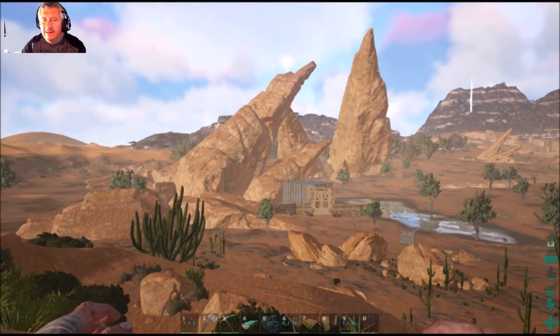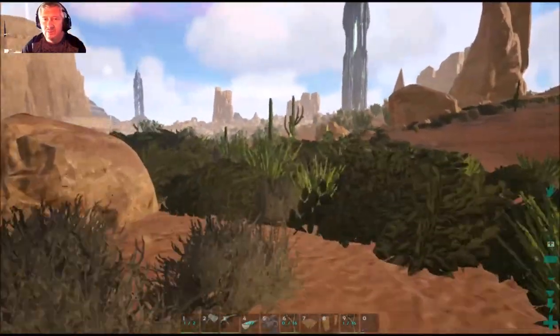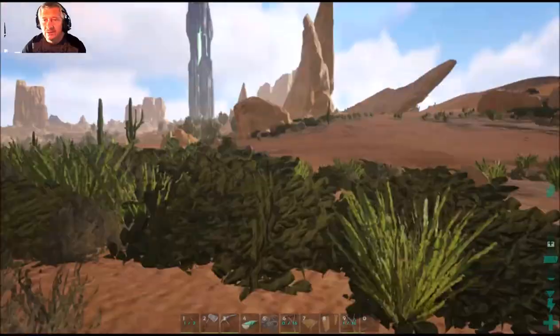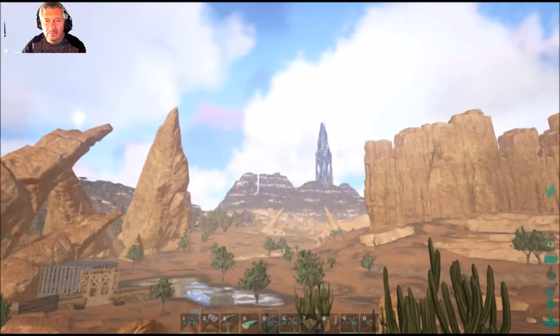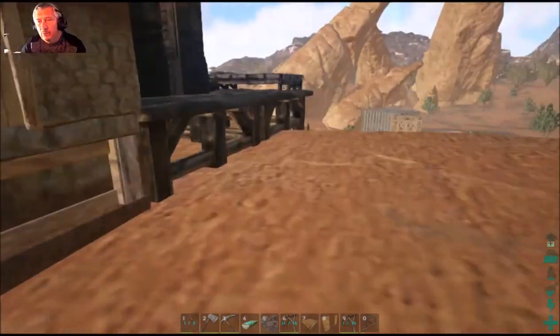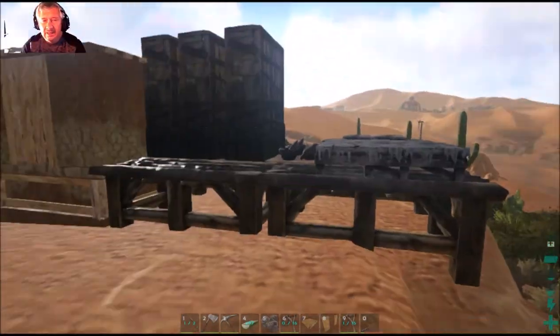I then came down here looking for a prime area to build — not too far away from that mountain over there where we have those valuable resources, and also not too close to any of the real danger areas where the dragons are near the blue or red obelisk. However, I have situated myself close to what they call the T-rex triangle, where a lot of T-rexes come around.